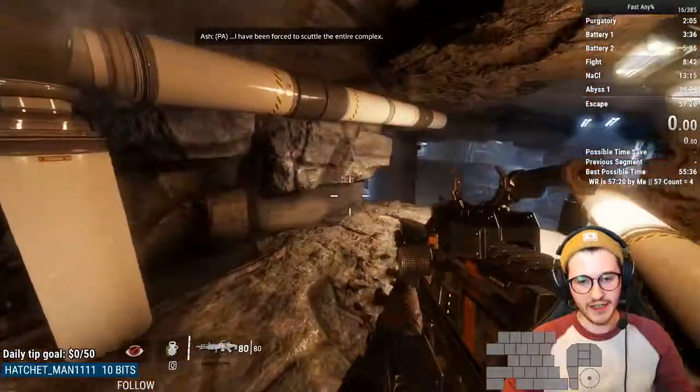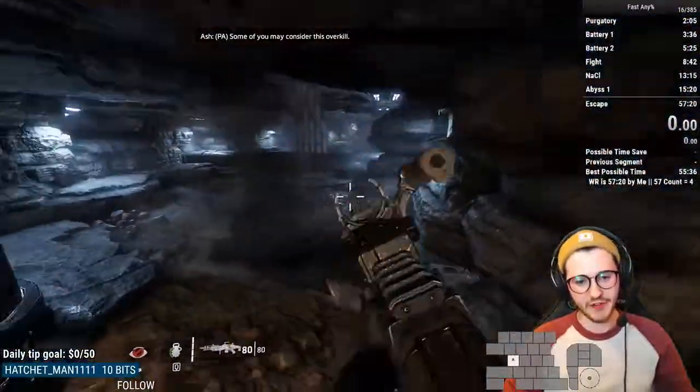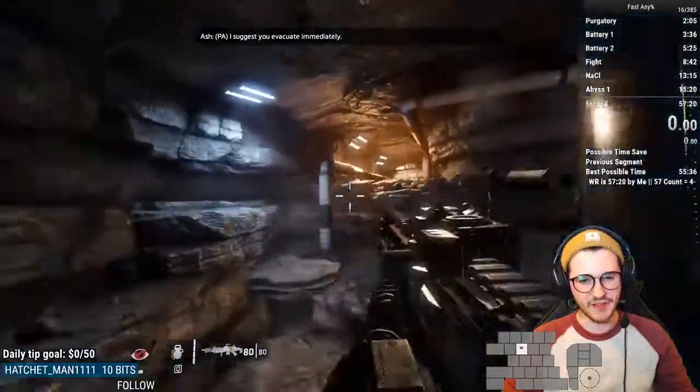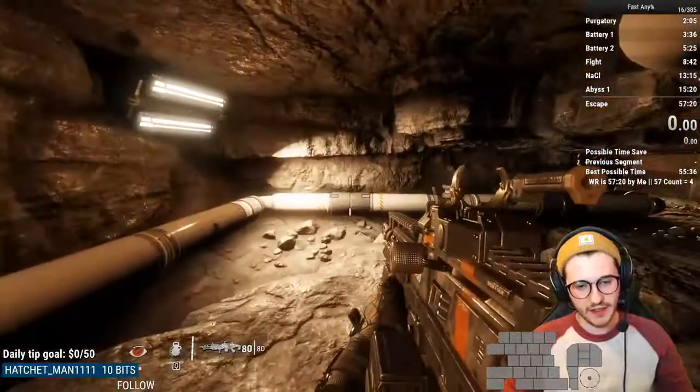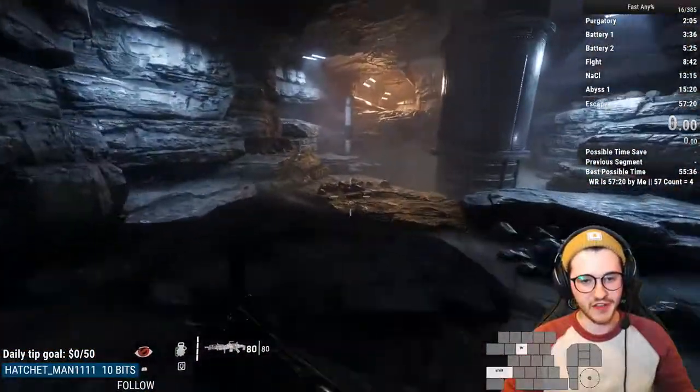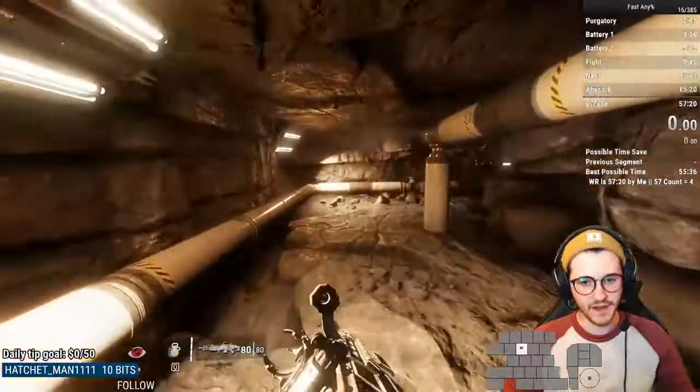Come over here, wall kick. The angle can be a little bit tricky, but if you try this a few times, you'll get it down. Alternatively, if you really just don't like that strat, you can just come down here, double jump, and then just run up here.